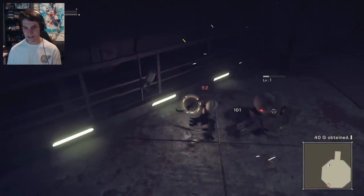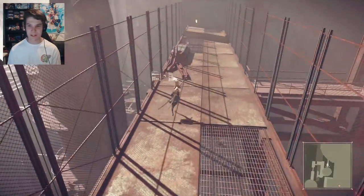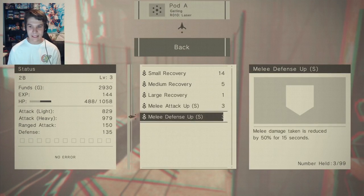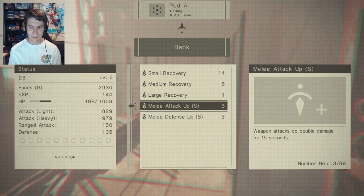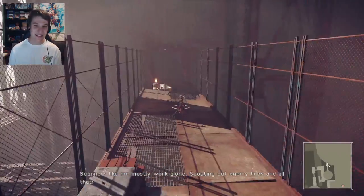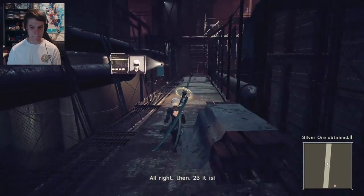Let's keep the heavy hits for the singular targets. Alright, nice. 40G obtained. I'm glad — I gathered some items would probably heal us. So we've actually got a shitload of items here. We've got small recovery, medium recovery, and large recovery. 75% for large, that's pretty damn good. Weapon attacks do double damage for 15 seconds. Melee damage taken is reduced by 50% — that's pretty good. I keep forgetting that in Japan, circle is actually X. It's a really confusing thing to get used to. But we'll use those items before the last fight. Alright then, 2B it is.